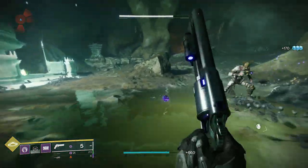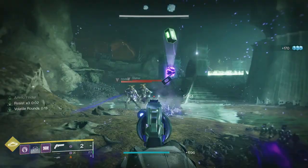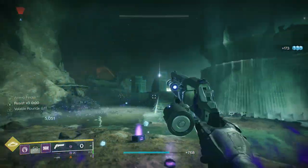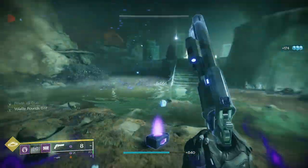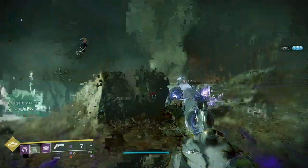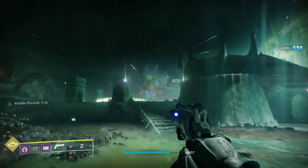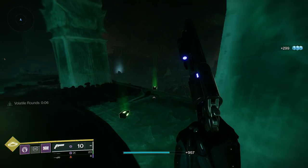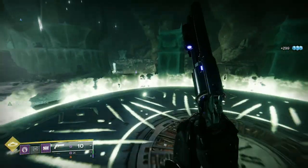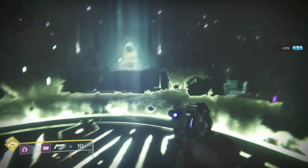Volatile Rounds is a mechanic where upon activating Volatile Rounds — and there are a number of ways to do it — your Void weapons now attach Void Detonators, similar to the Middle Tree Sentinel Titan subclass tree where you would throw a grenade and it would constantly make those Void Detonators explode as long as it was hitting them. Volatile Rounds works the same way. You get 17 seconds of Volatile Rounds on your Void weapon.